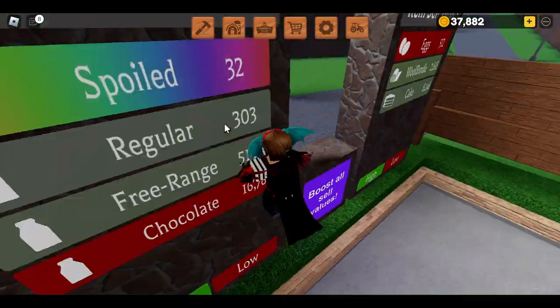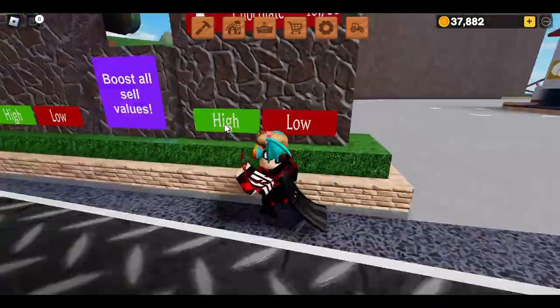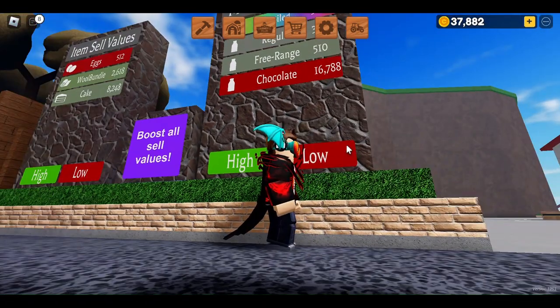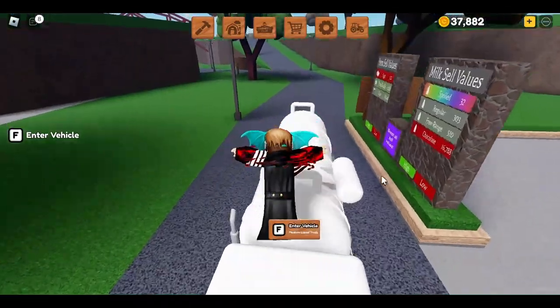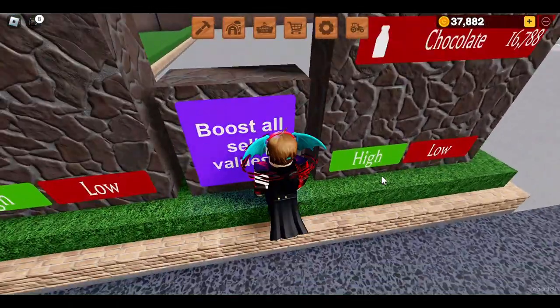The chocolate milk price is at the lowest it can possibly go right now, which is very annoying. Anyway, you can purchase a cow for 4,500 and each food pallet for about 450 in-game currency.